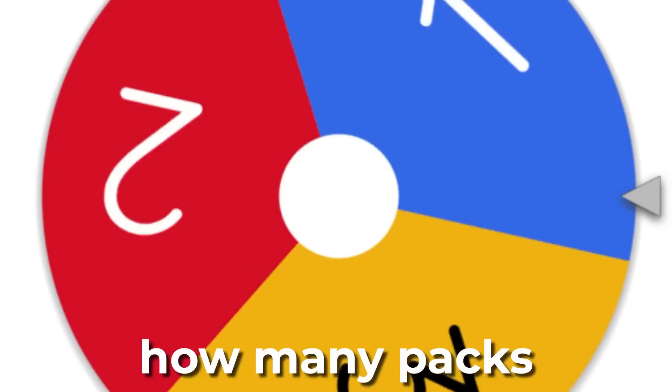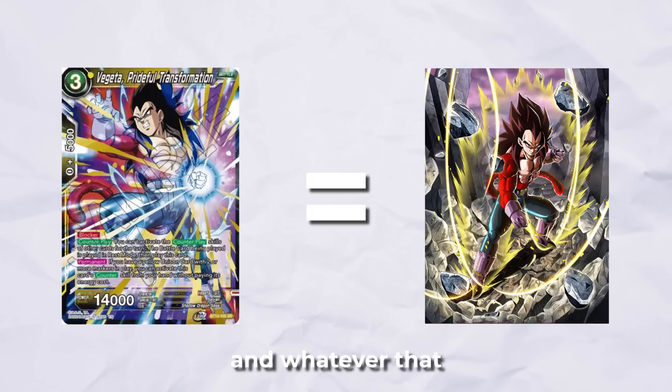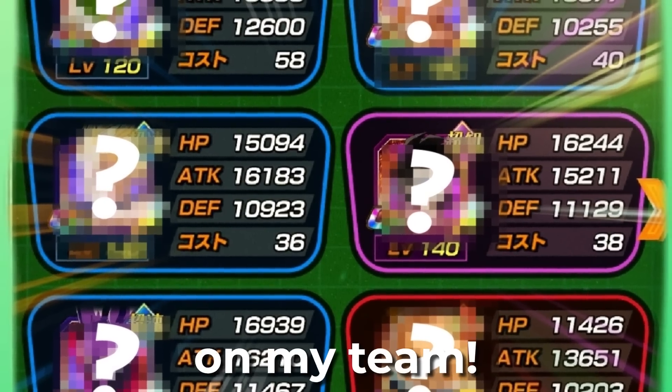I have a box of Dragon Ball cards and a wheel that determines how many packs I open. Each pack has a rare in it, and whatever that rare is, I have to go find that character in Dokkan and put it on my team. Let's go.